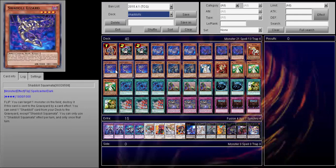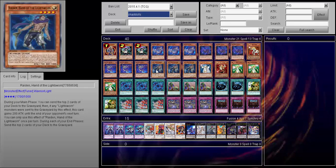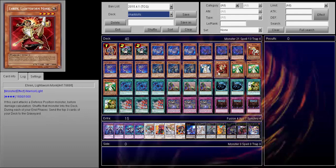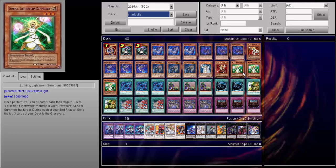Lightsworn engine: Ryko of course for the extra pitch which is amazing — that's basically all I have for the main deck that's Lightsworns. Triple Raiden, the first card of the engine that you always want to go into. Lyla just for an extra pop — bounce face down especially for the mirror match, which is always kind of hilarious. And Triple Lumina to kind of recycle my Lightsworn engine.